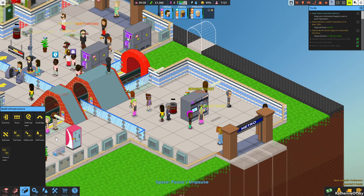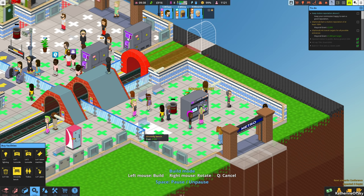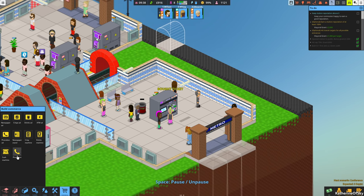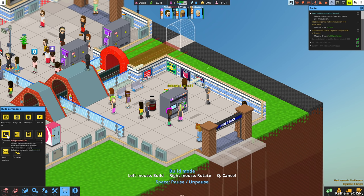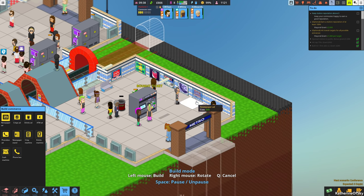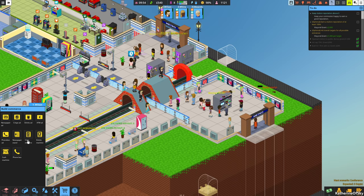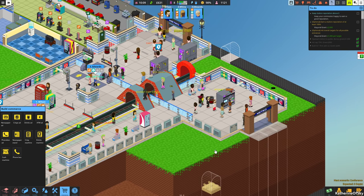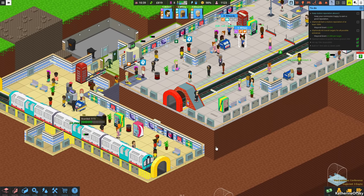People want seats here, so let's put in a couple of chairs — some uncomfortable benches. Then we can add some advertisements: newspaper, crisps, drinks, ATM, phone box, and repeat. They cost 50 pounds each but earn money over time. Wow, we have a bustling station! This is so good, I'm excited.